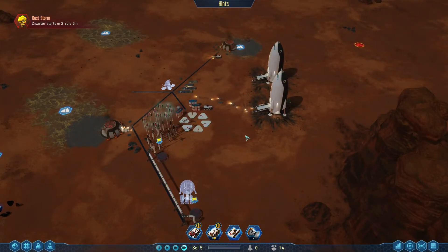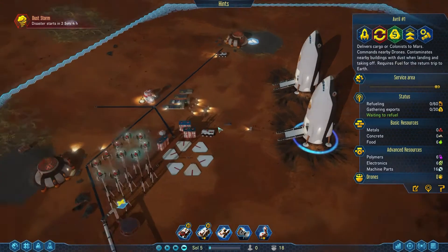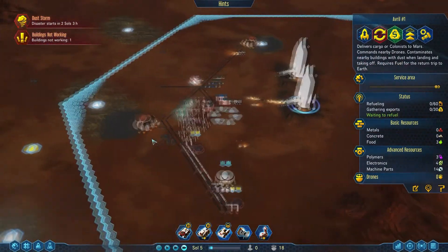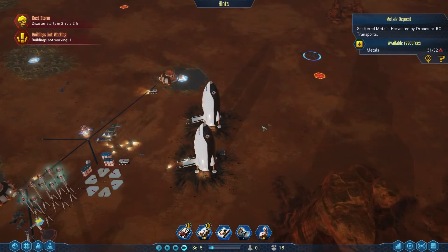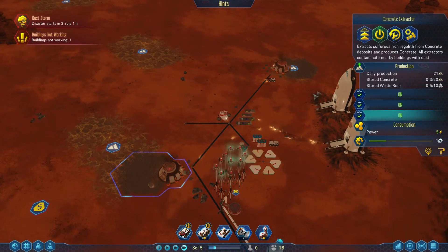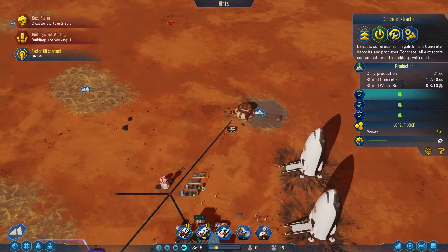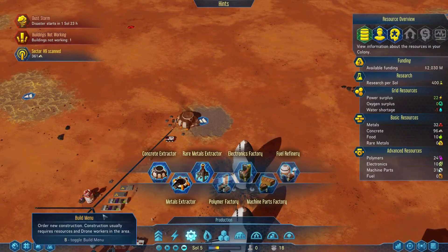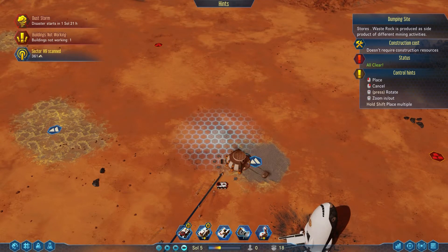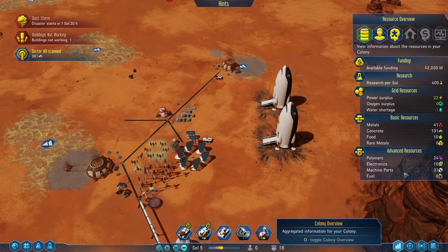Next we need to think about getting some oxygen and water storage ready for our first people to arrive from Earth. The drones are busily unloading the ship and once done they'll collect the rest of the resources around the area — we've got some metals over here and more metals over here. Our transport is going to collect metals and hopefully polymers too. Now the concrete maker still needs to clear those 188 sectors of concrete, so I'm also going to put down a dumping site for all the rubble that's coming out.